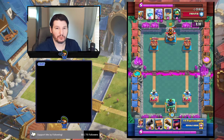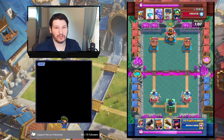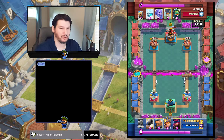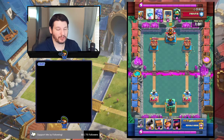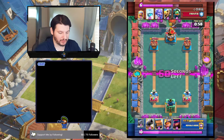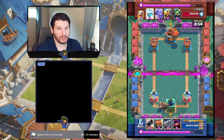When you hit full elixir, try not to leak elixir. If you need to play something, play your Log, play your lowest skelly — something that you feel like you're not going to miss if he starts to push on you. In this case I played the Log and the Skelly just to cycle something. I did start leaking, but once I saw his balloon go down, it's time to go into action.